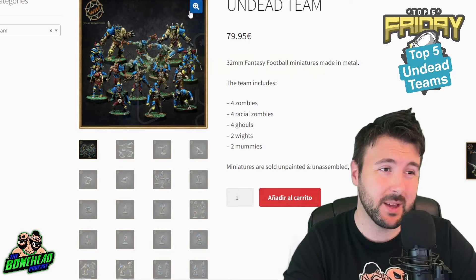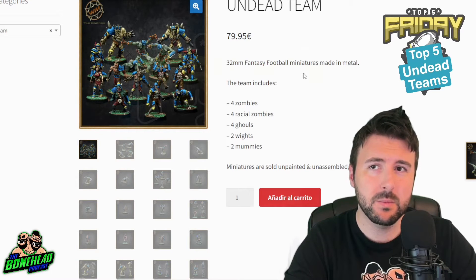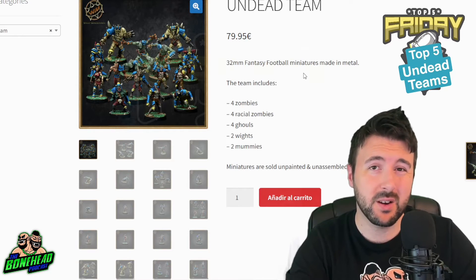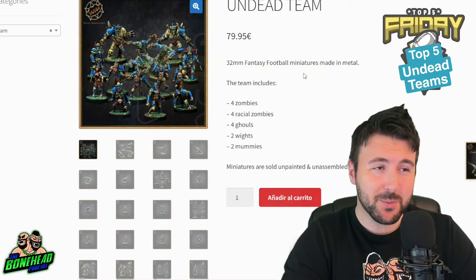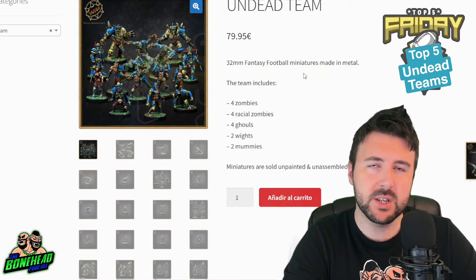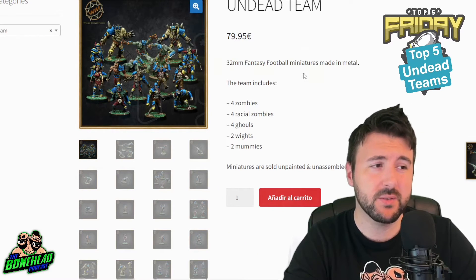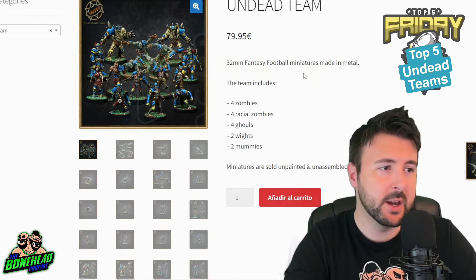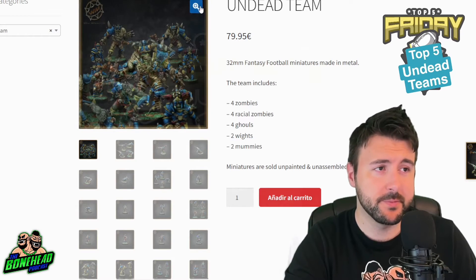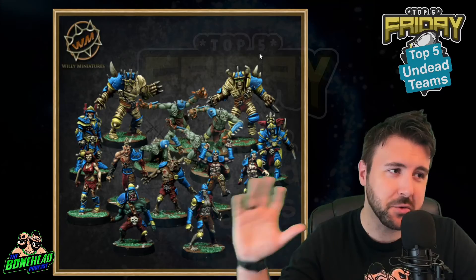The scale's great, the sculpting's great, the production quality is brilliant. 80 euros - it's not cheap, but we talk about this every week. A third-party Blood Bowl team where you get everything for 80 pounds is probably about the same as a two-box team with some big guys from Games Workshop. The undead team from GW gives you everything except a couple of ghouls, but you need another box. So it's 60 pounds for an undead team versus 80 euros for the Willy Miniatures team - four zombies, four racial zombies, four ghouls, two wights, two mummies. You get the whole whack for the team. Willy Miniatures do great models and it's a great complete team.